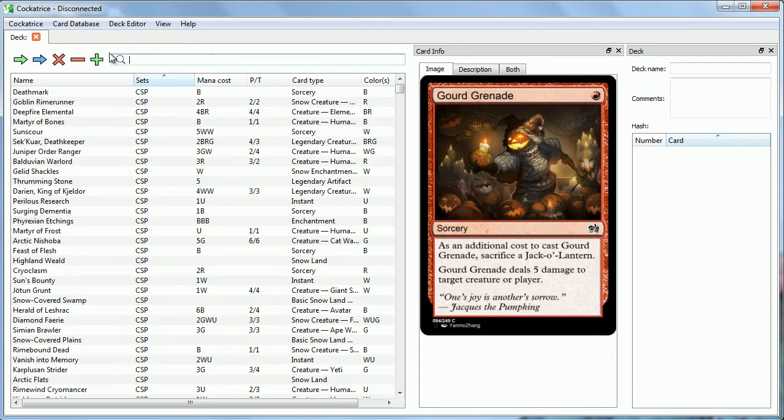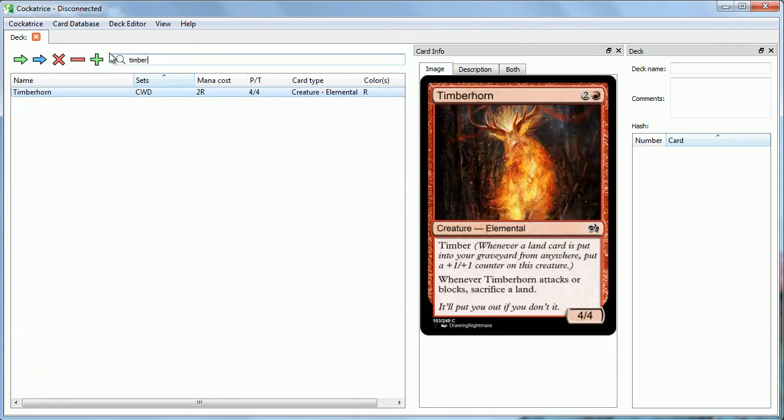And then we have the green-red summer mechanic, which is Timber. Timberhorn has Timber, which says: whenever a land card is put into your graveyard from anywhere, put a plus-one, plus-one counter on this creature. So if your land gets destroyed, if you discard a land, or if you get milled a land, this guy gets a plus-one, plus-one counter. And Timberhorn has 'whenever it attacks or blocks, sacrifice a land' — which normally isn't great, but if he's getting a counter every time, that's actually pretty good.